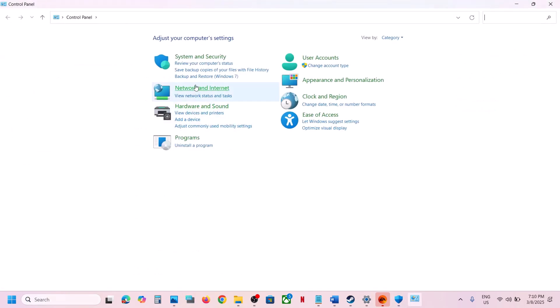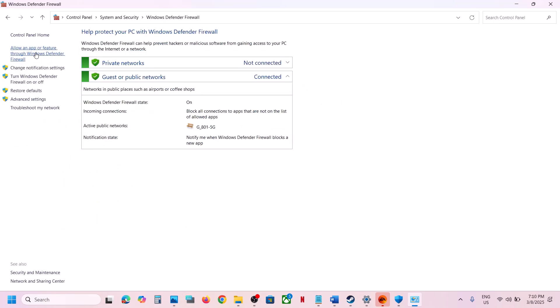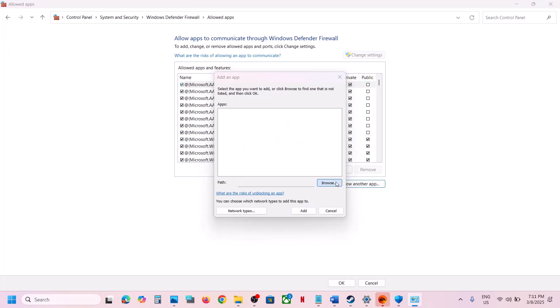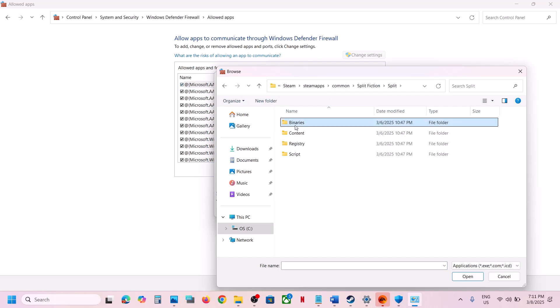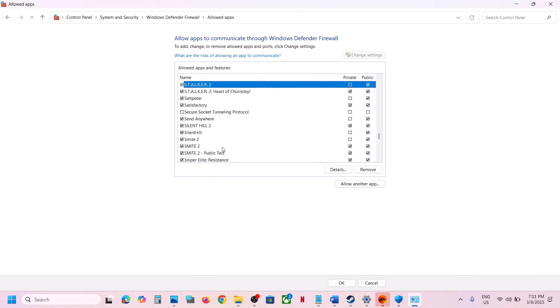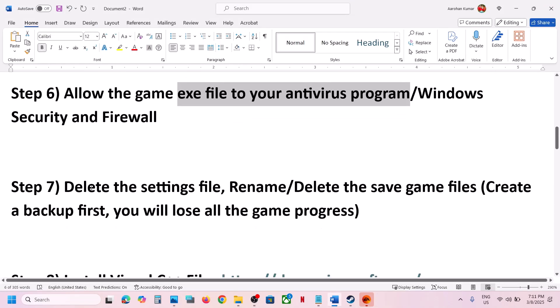Select the game exe file and click Open. Then type 'Control Panel' and go to System and Security > Windows Defender Firewall. Click Allow an App or Feature Through Windows Defender Firewall, click Change Settings, then Allow Another App, click Browse, go to the game installation folder, select the game exe, click Open, then Add. Once the game is added, launch the game and check.